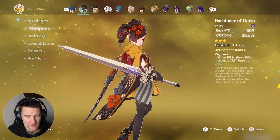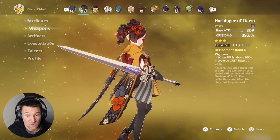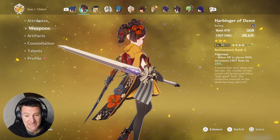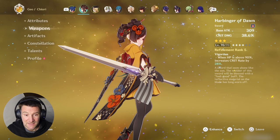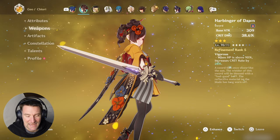Harbinger of Dawn comes with a bunch of crit damage and quite a bit of crit rate as well, if you can keep her HP above 90%, so this is a great free-to-play weapon for her. One consideration I had was wanting her to be easy to build and not require her signature weapon, which on a free-to-play account I'm just not going to be getting. She is a geo user of course.